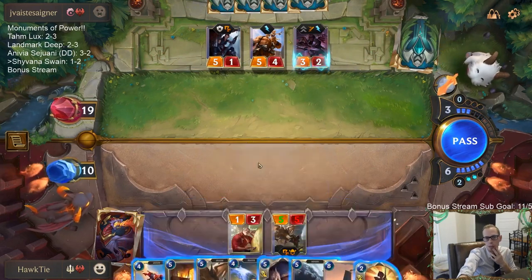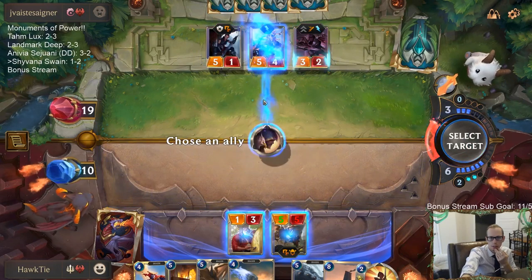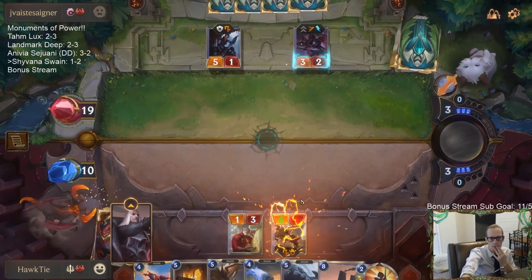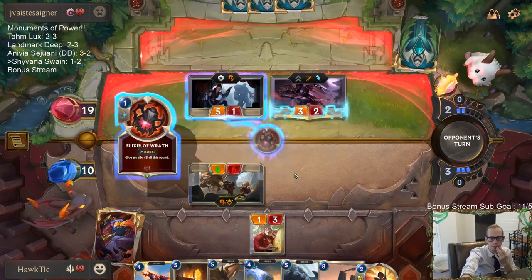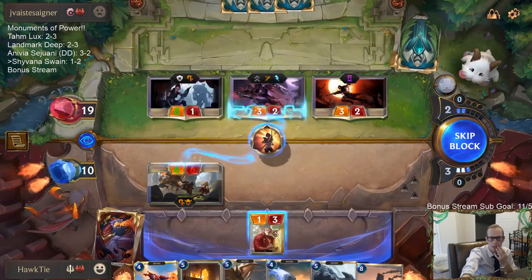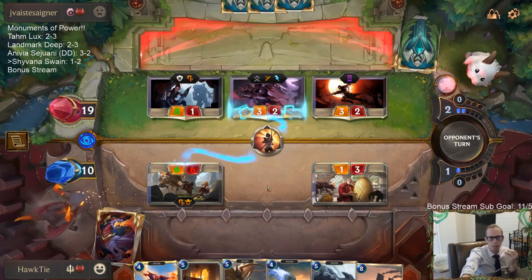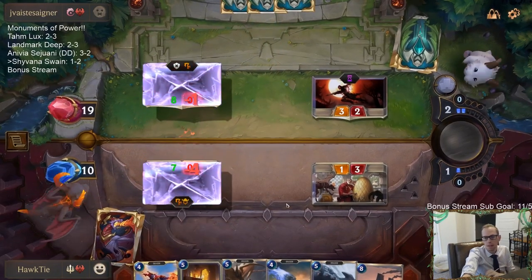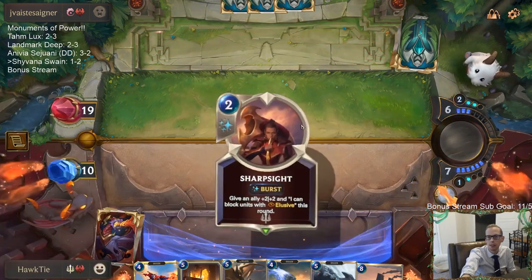I think Concerted Strike and Single Combat are probably the two cards I need to play this turn. What order am I playing them in? We'll go like this. Saves three life — probably worth saving three life with that. Board's clear and we have twice as many cards in hand.